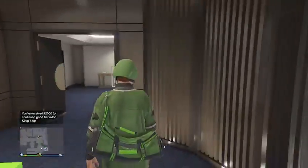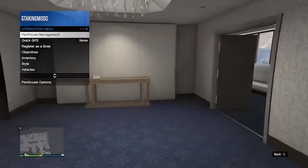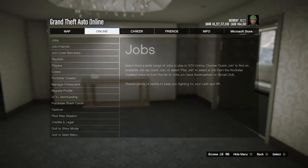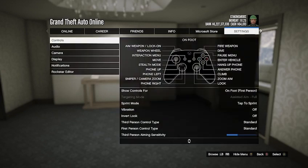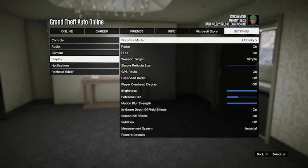Now inside my penthouse, I want to go to my settings and make sure my display is on fidelity. Pull up your pause menu, go to settings, go down to display, and set your graphic mode to fidelity.